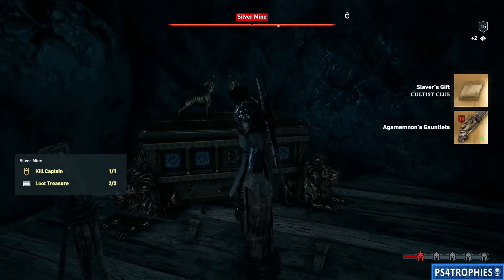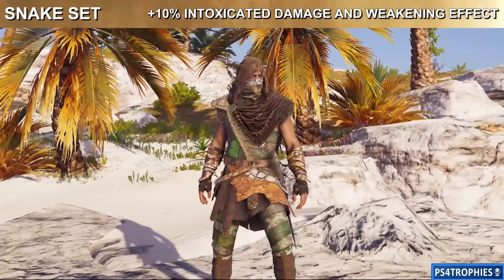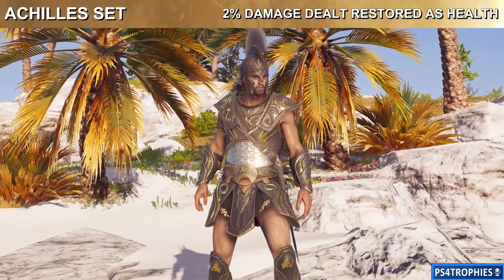The Snake set, which is the easiest, is going to give you a plus 10% intoxicated damage and a weakening effect. That's for doing the top left branch, the Eyes of Cosmos. The Achilles set — or Amazon set if you're playing as a female — will give you 2% damage dealt restored as health. That is for defeating the Heroes of the Cult.